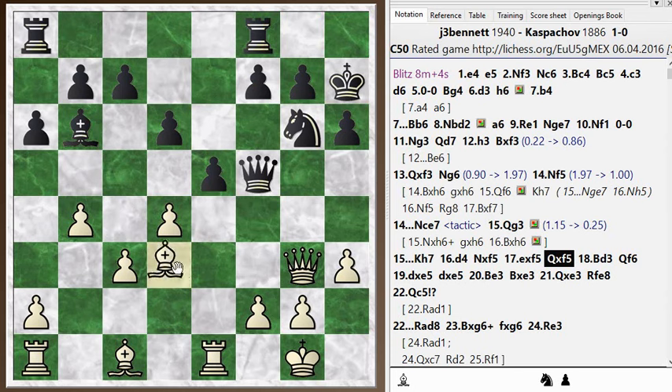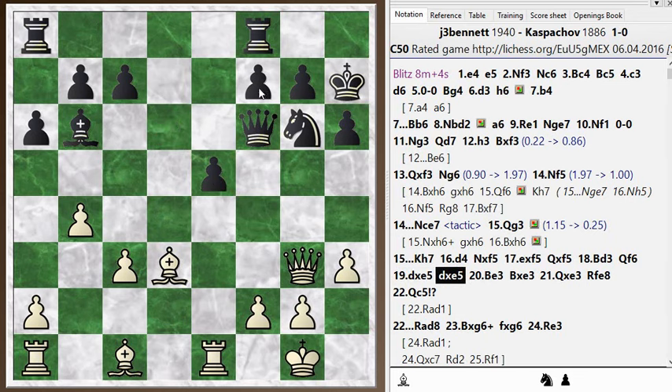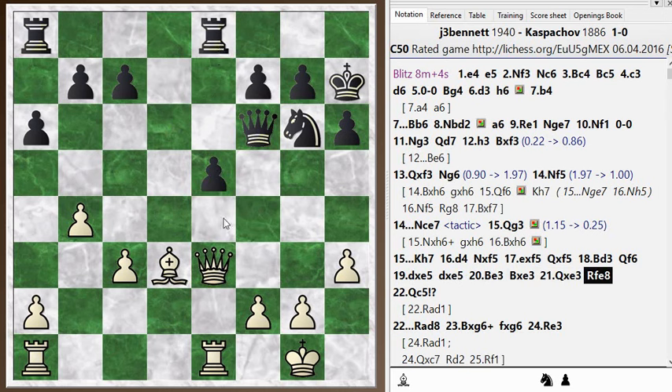Bishop to d3. I have active pieces and I can kick his queen around a little bit. I take here to try and isolate the e-pawn — it's not actually isolated because there's an f-pawn that could support it, but at the moment it's kind of isolated because the f-pawn can't move, so I can get some pressure on it. I play bishop e3, trying to shut down this annoying bishop along this diagonal. He just trades out at this point, I take back, and he plays rook f to e8.